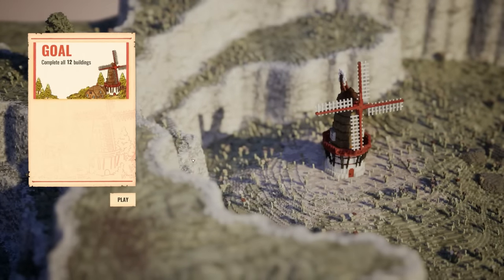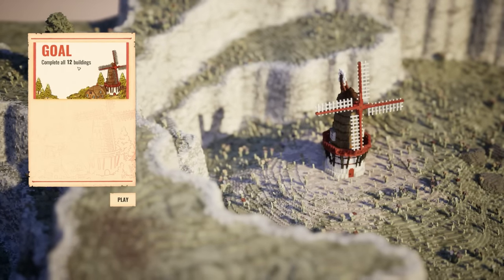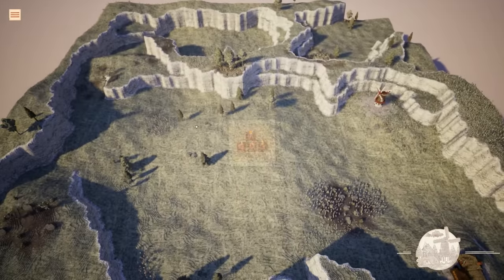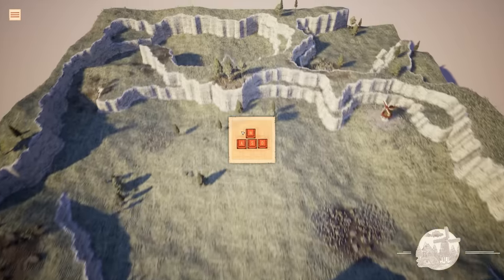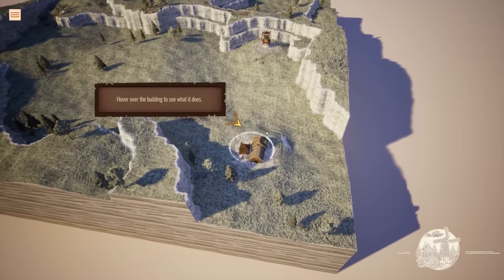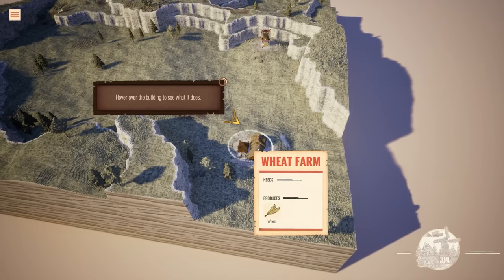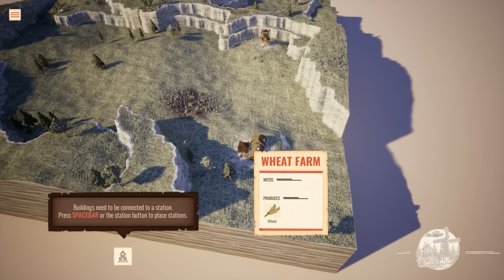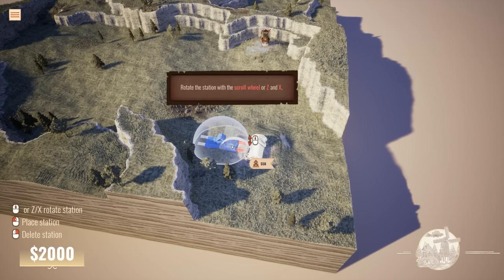Essentially it looks like what we do is complete all 12 buildings. We make connections with railways from place to place. Hover over the building to see what it does - wheat farm! Oh my god, I'm gonna love this game already. Buildings need to be connected to a station. Press spacebar or the station button to place stations, so it wants to place it right here.